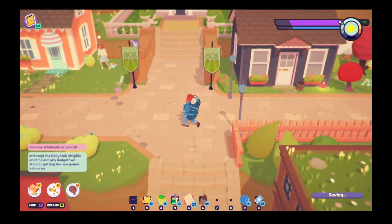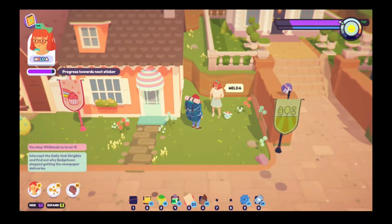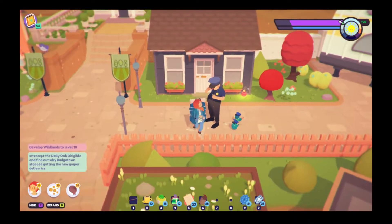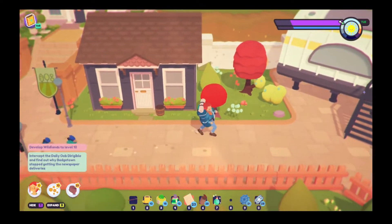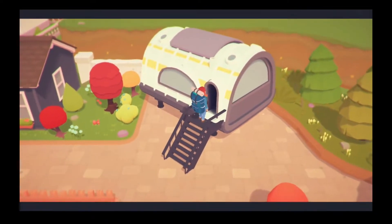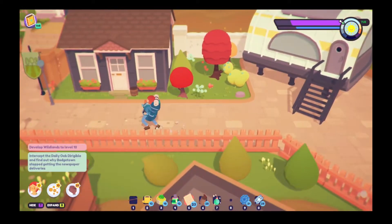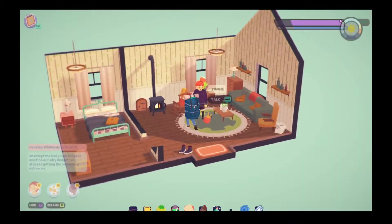Do I not have any Ooblets in my group right now? I guess I don't. Let's talk to Melda. Ooh, it's your circle — Wisted Bubble! These are the things we have to collect for the seasonal items. I think we have to get five each to be able to use them at the Gatsapon.